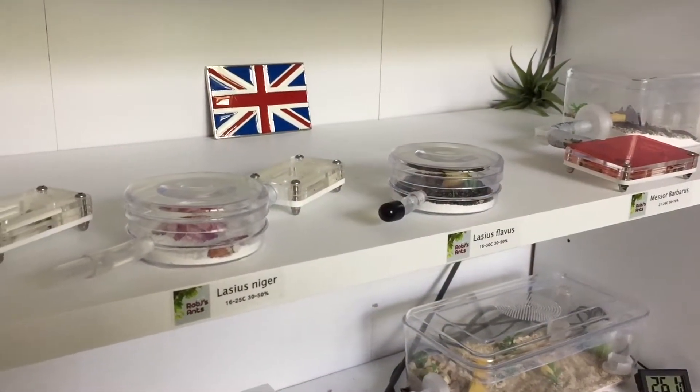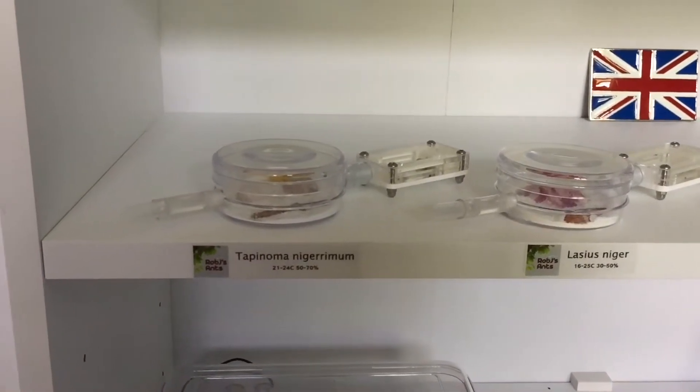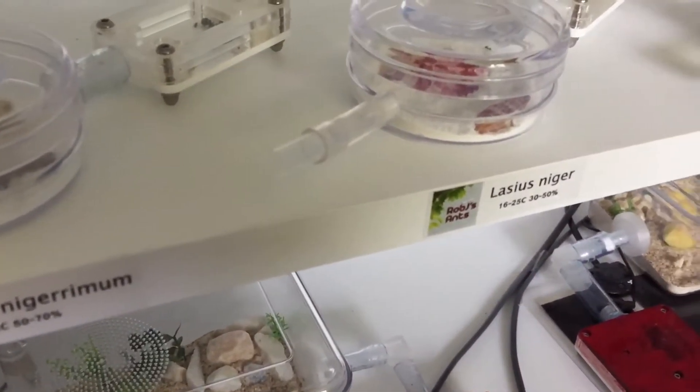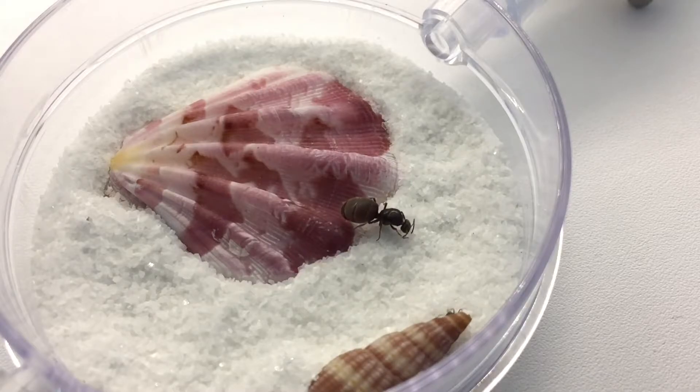Today's video is about my Lasius Niger colony. These were the first ants I ever got. They were housed in a white-on nest and I got nine ants. She has laid eggs but they've never come to term — I think they might have dried out too quickly. I've tried increasing my hydration regiments on them but nothing ever seems to work.